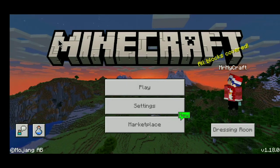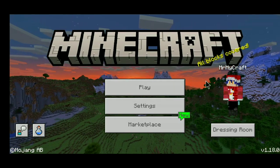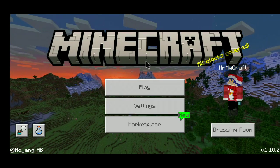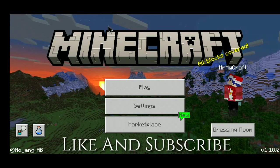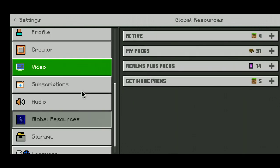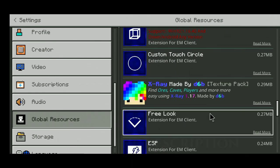Hey guys, Mr. Markup here and welcome back to another Minecraft Bedrock Edition video. Today I'm going to be showing you a 1.18 x-ray texture pack. Before I start the video, don't forget to leave a like and subscribe. So let's get started — go to Settings, then Global Resources. This x-ray texture pack is linked in the description below, so check it out.